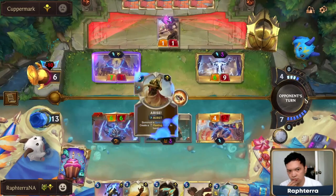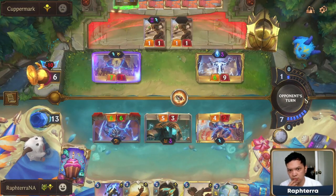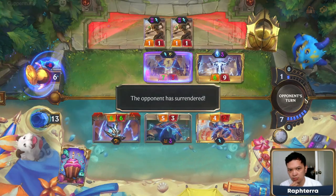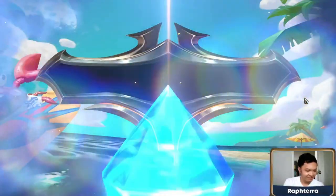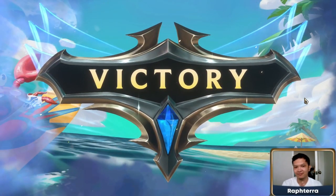The next turn, the Sun Disc flips, but the damage from level 2 Ziggs and Wastewalker is too much for my opponent to stop. Even if my opponent uses Quicksand here, I would still have enough damage with Pokey Stick in hand. I personally did not lose a single match against Monoshurima, so if you're facing lots of Monoshurima, this deck will be a good counter to it.